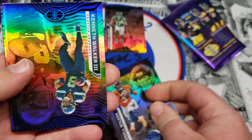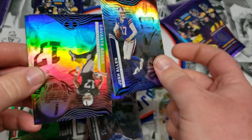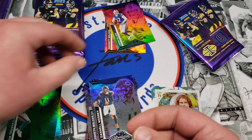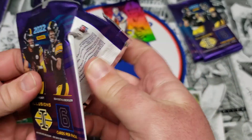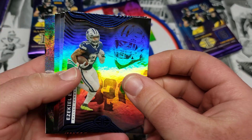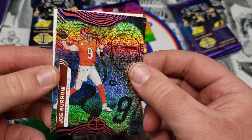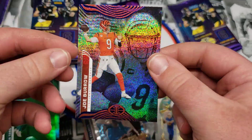Russell Wilson, Kenneth Walker — nice rookie — my guy Josh Allen, Devante Adams, Darnell Mooney, and Tua green. We'll see how he returns this season after all those concussions he supposedly didn't get. Mac Jones, we got one of the other retail exclusives coming up, Ezekiel Elliott, Danny Dimes, Jameson Williams rookie, Joe Burrow.